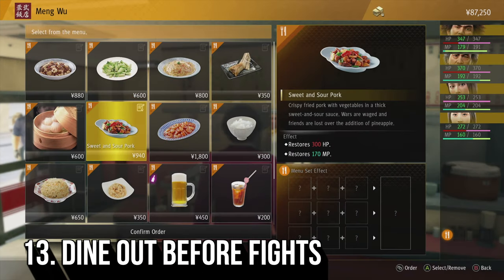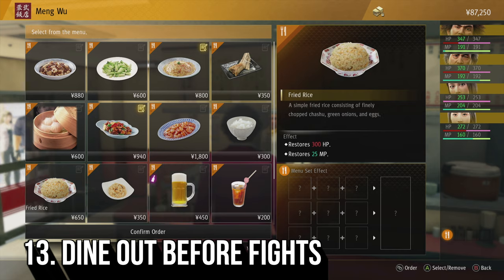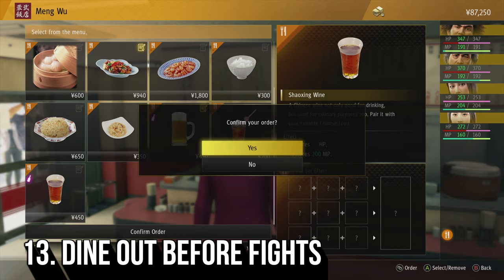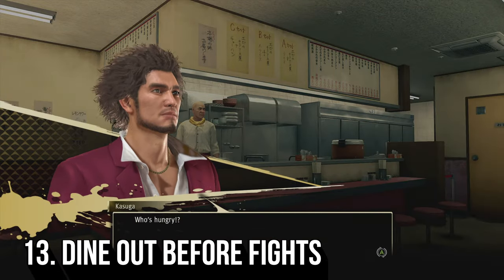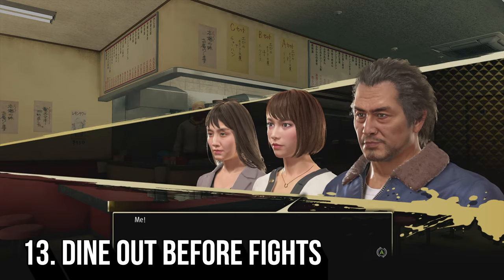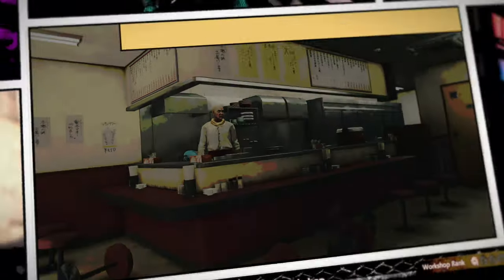Throughout the city you will see many restaurants scattered around, and there is a very good reason you should be visiting all of these spots especially before a fight. Whilst you can restore HP and MP and boost your bonding with your party, you can also create meal combos which will temporarily boost a character's attack and defense. The duration of the effect depends on the type of meal combo, with small meals giving a shorter boost and large meals providing the longest effect. All unlocked meal combos will be displayed in the establishment menu so you can easily recall the ones that work best for you.